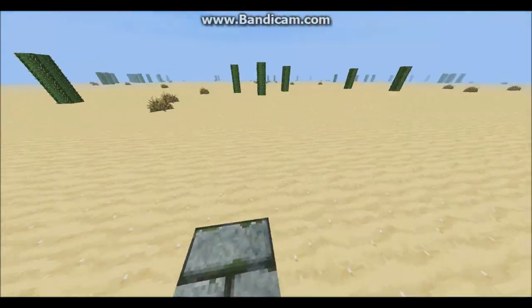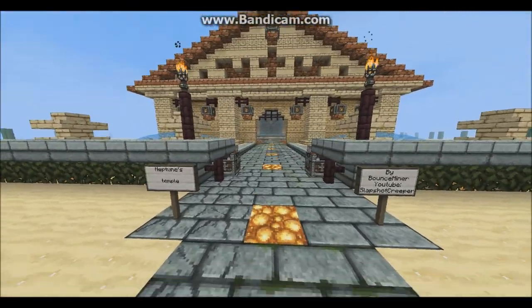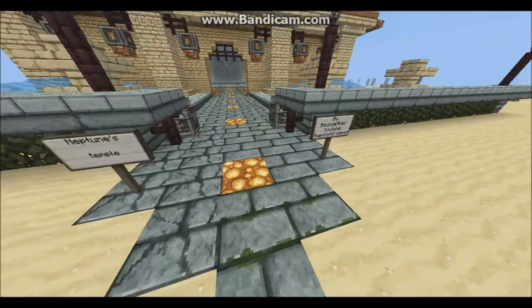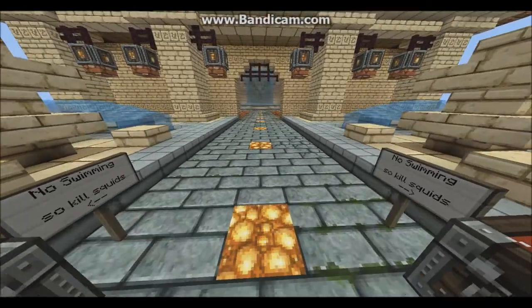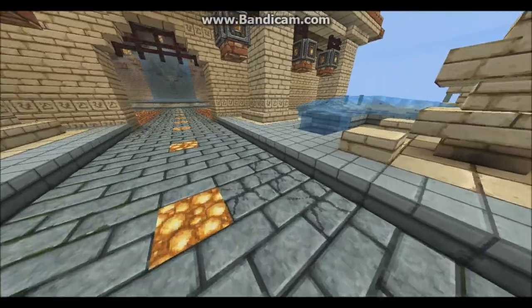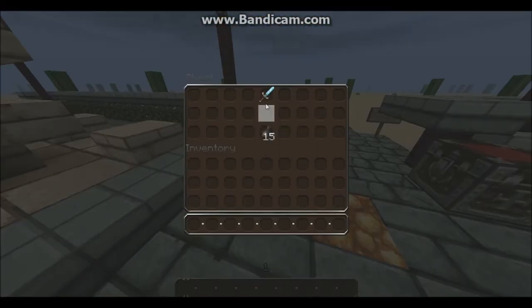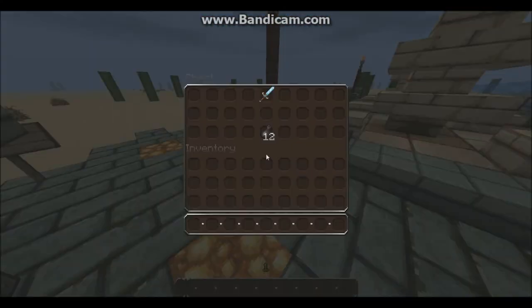I'm probably going to make a huge sort of Roman city here, so this is the first thing. I'm probably going to have a forum here. So this is the temple. No swimming, so kill squids if there are any squids. The chests have got stuff, and the ink sacs that have been drawn from that side.